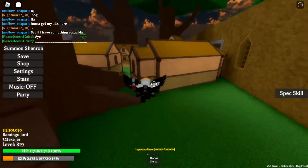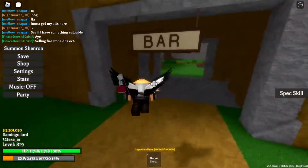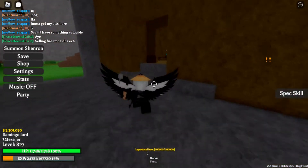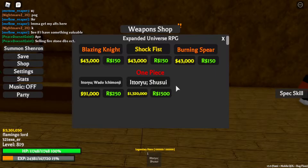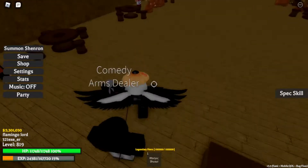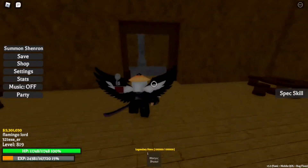It will cost you at least one million. Let me go ahead and show you. Go inside the shop — you'll be able to see an arms dealer, which we will be talking to. Under One Piece, you'll be able to find the Shusui. It costs one million, three hundred twenty thousand coins, or 1,500 Robux. I don't recommend paying Robux since it's available in-game. You can buy it for one million coins.